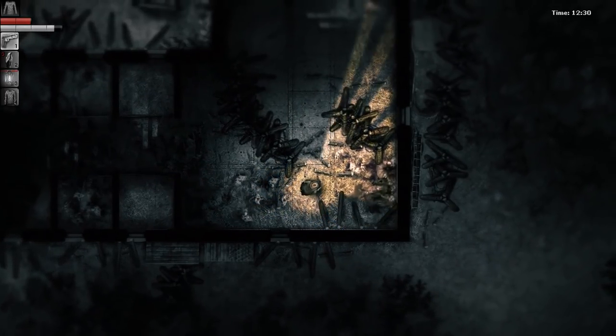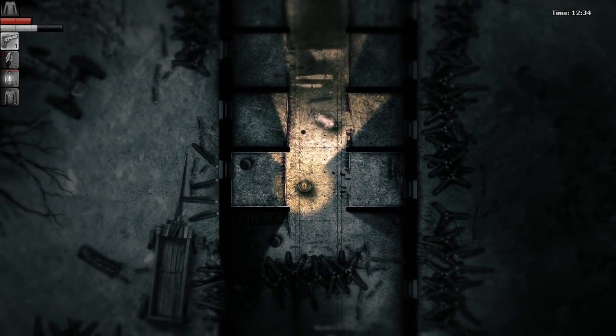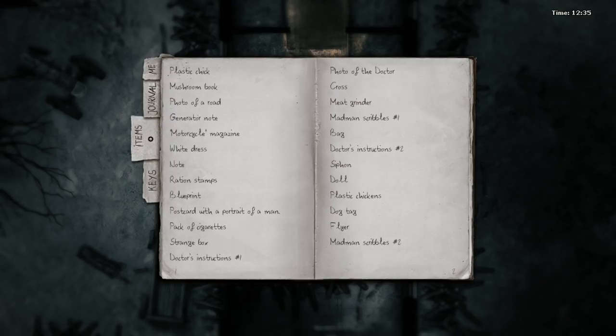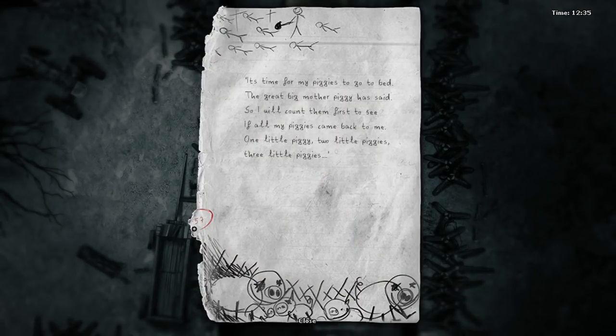I wonder if it's even possible to kill it without using the electricity. Let me check the notes I've gotten - the madman scribbles one? Look at that. Nineteen. That's definitely a passcode. Nineteen. Fifty-seven.